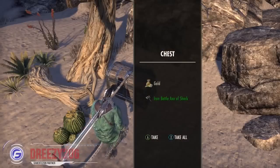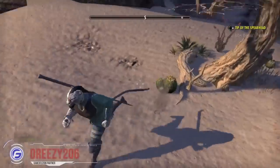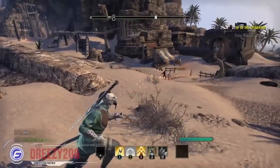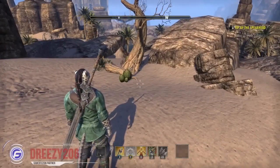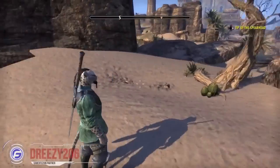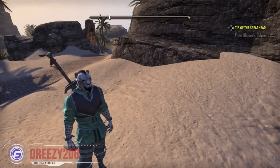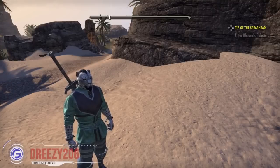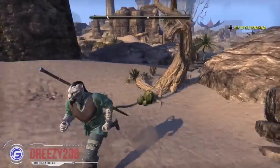You can get all the loot inside, and the harder the chest, the better the loot — like here I got a green axe. If you come upon an impossible chest, the harder chests have a lot less time on them. That chest had a good amount of time, but harder chests have less. When you unlock the little poles, just make sure you let go of the right trigger once it starts wiggling just a little bit, so you can lock that pole in place and unlock the chest.